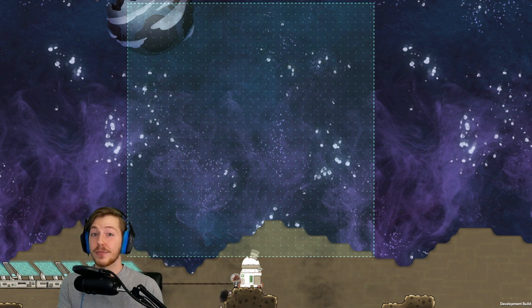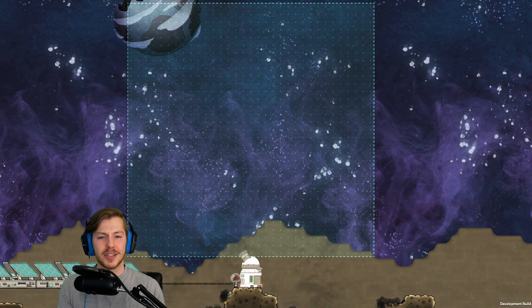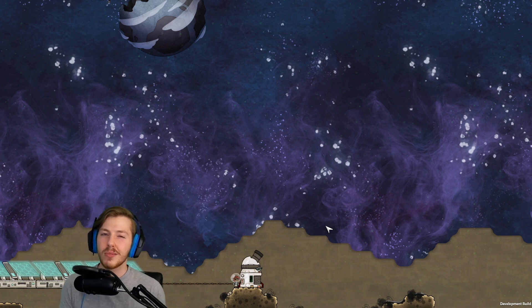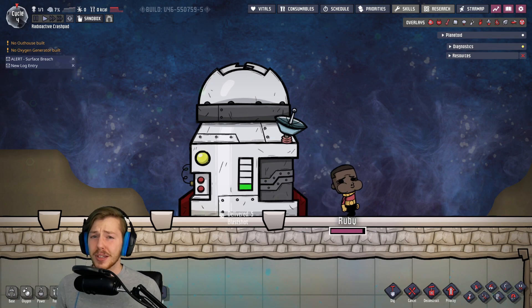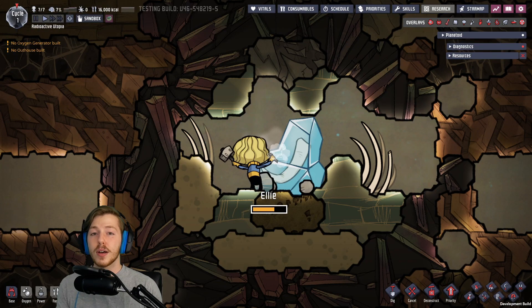In the initial update the range surrounded the object, so it was only effective if a meteor was going to hit directly on top of the blaster — glad they updated that. Let's see how effective it actually is. Out of five incoming asteroids, I got two out of five. Not fantastic, but not terrible either, and it's kind of fun having a turret shoot asteroids out of the sky. That said, unless you're playing Spaced Out with increased asteroid shower chances, you're probably not really going to need this for most colonies.